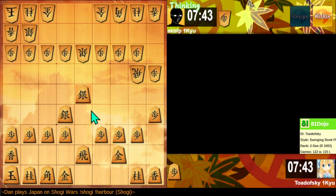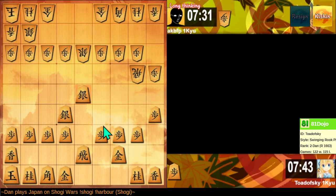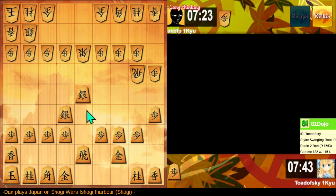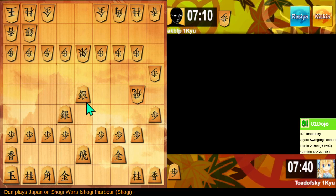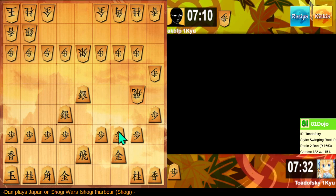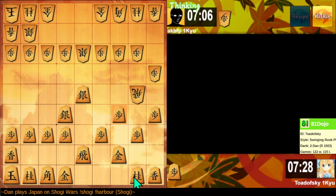I don't really want to exchange silvers here. However, the prospect of gaining tempo after tempo is a bit alluring. Strike while the iron is hot, wherever it makes a difference. So now I'm threatening to drop a pawn one rank up. This will expose the silver drop thing, and I'll have to drop the rook back to deal with it.